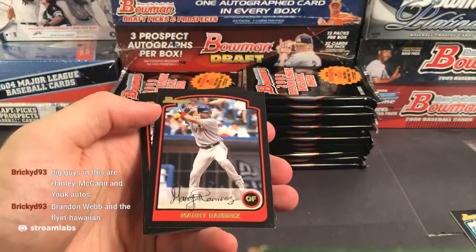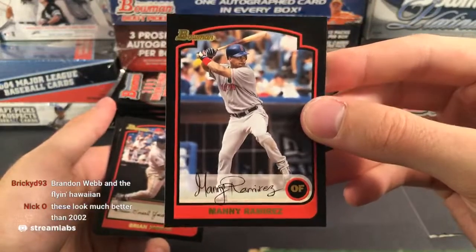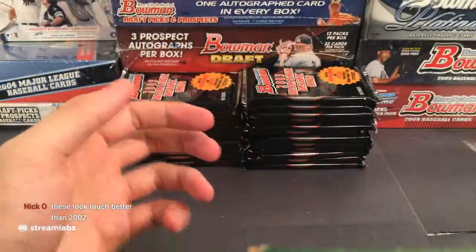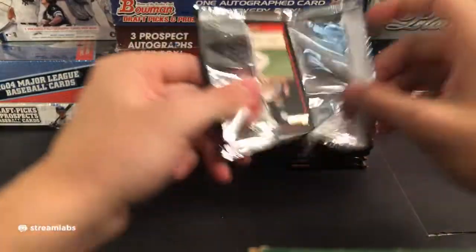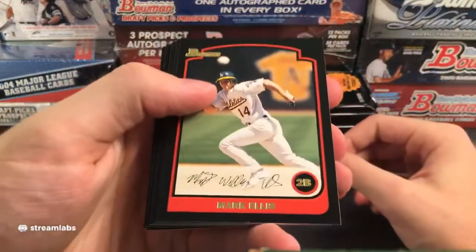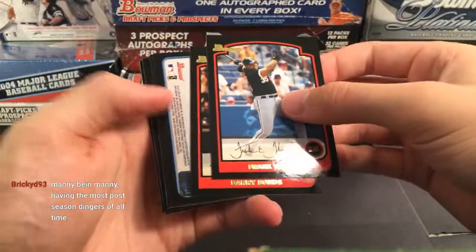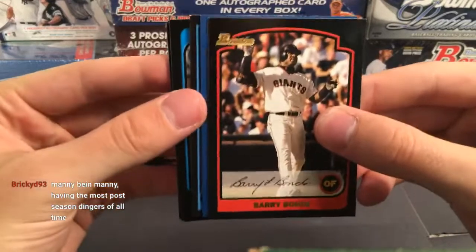Oh boy, look at this — we got a thick Bartolo Colon card, because Bartolo Colon is a thick man. I didn't know he played for the White Sox — I guess he played for them in 2002. I remember him playing for the Indians back in the 90s but I didn't know he played for them. Andy Pettit, Nomo for the Dodgers, a young K-Rod — remember K-Rod? He played for a lot of teams.